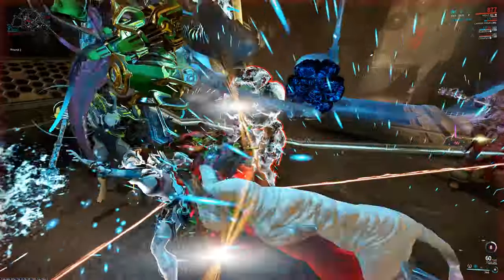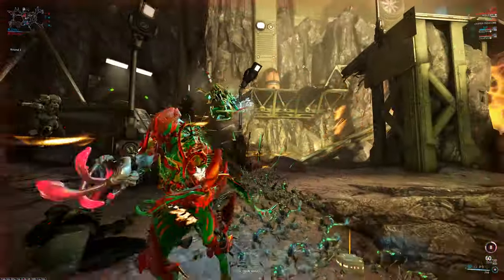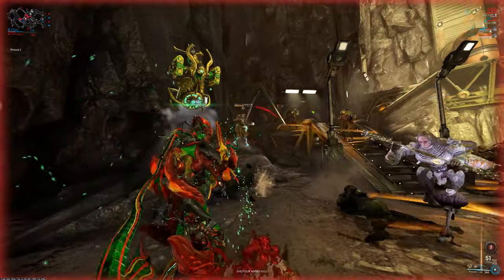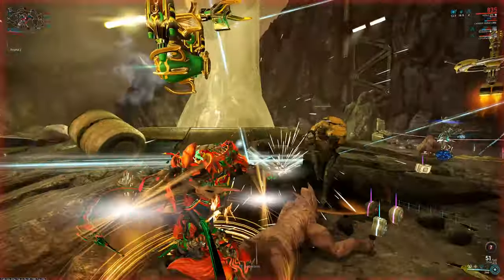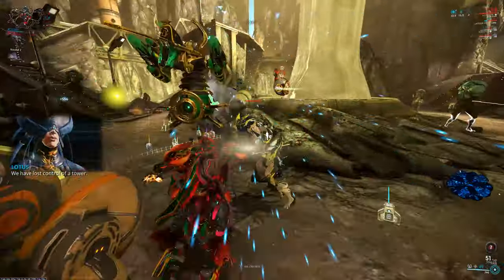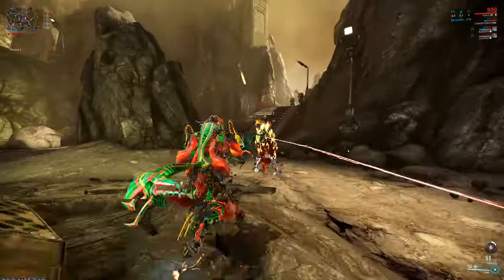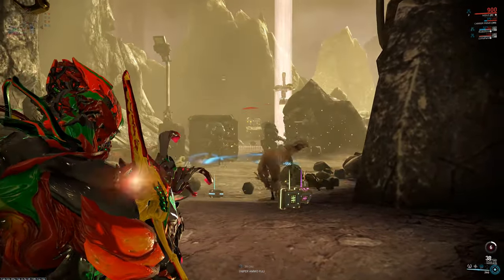Now the next ability we have is Parasitic Link. This is kind of like Trinity's Link a little bit, but it also works with your allies too. Basically, it causes a tether and launches it towards an enemy within your certain range. And if you happen to take damage as Nidus, it will deflect most all of that damage to the linked enemy. And when you release it, it will inflict even more damage, which could end up just killing the enemy outright. Whenever you use this with Warframes, it will basically increase the power strength of the Warframe abilities that you happen to be linked to.